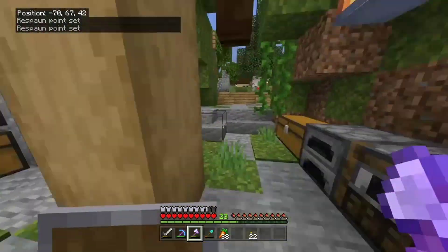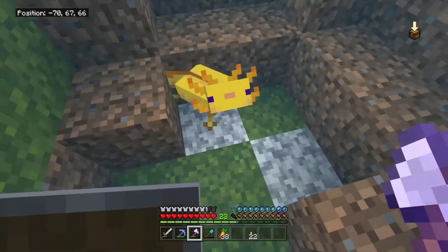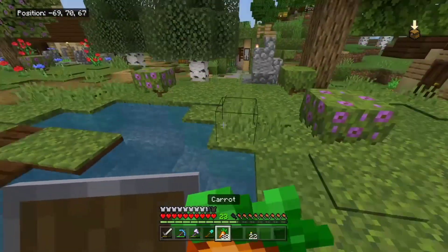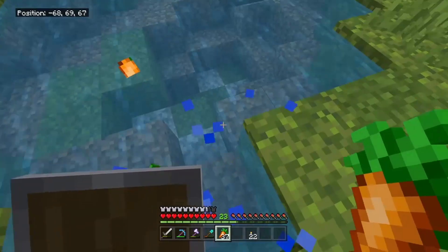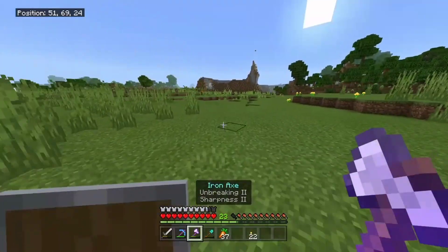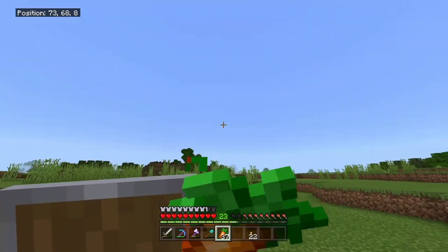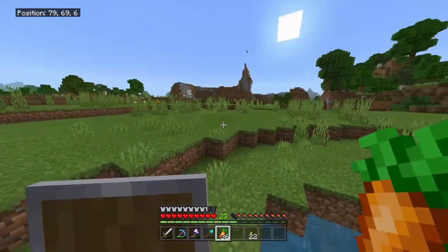I figured we should check on our axolotl in the pond — it's still there! Hello little buddy. I also want to venture this way because I don't think I've been here. I see pumpkins, so this could be the spot I was talking about a few episodes ago where I wanted to build the pumpkin patch.